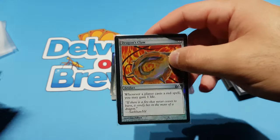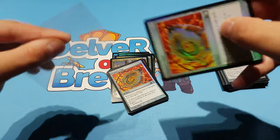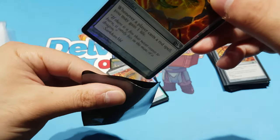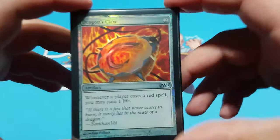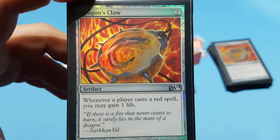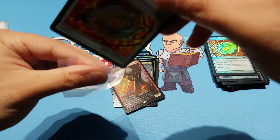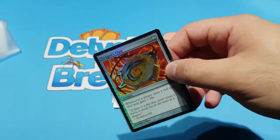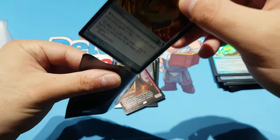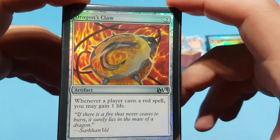Dragon's Claw has been printed to death — I was shocked at how many times they reprinted this card. I guess it's a safe filler card for any set. Anyway, Dragon's Claw is useful if you're not playing green and need access to life gain, since green is usually your go-to for that — Feed the Clan, Life Goes On, etc. When you're not playing green it's harder to gain life, but Dragon's Claw solves that problem as long as you're in a heavy red deck. You can bring it in as tech against Burn — it's basically minus one on all their red spells.